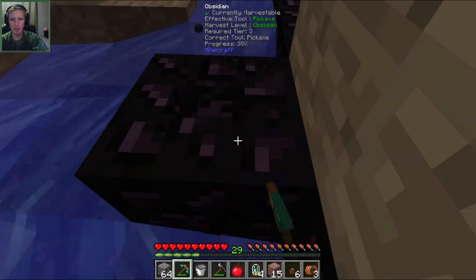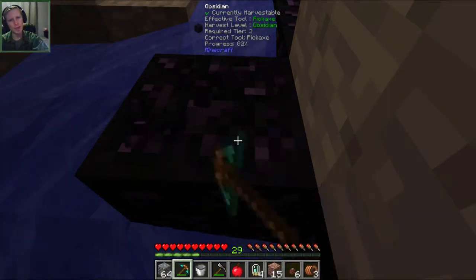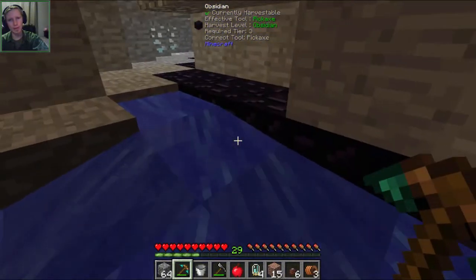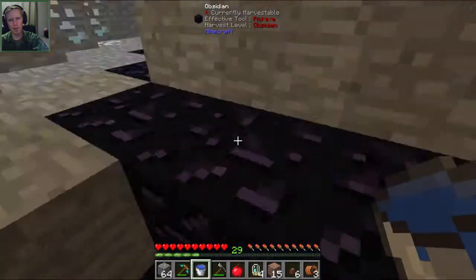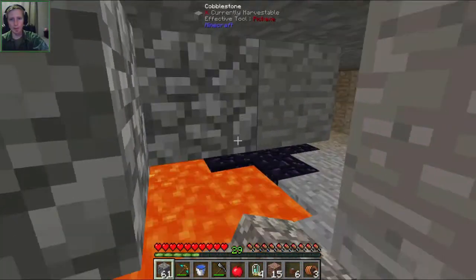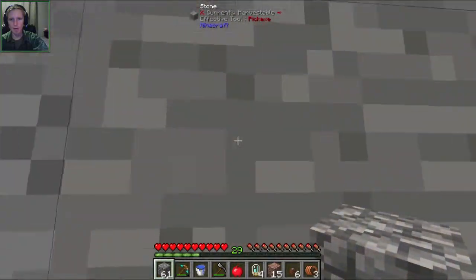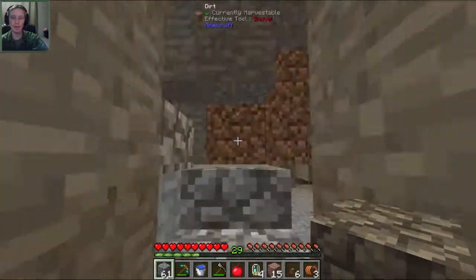One more piece of obsidian — come on, let's go. I'm actually a little confused: normally when water hits the side of lava it turns into cobblestone, not obsidian. Maybe I'm wrong. Now we won't fall into the lava — let's head back upstairs. Now we have enough obsidian to make the lasers and the assembly table.